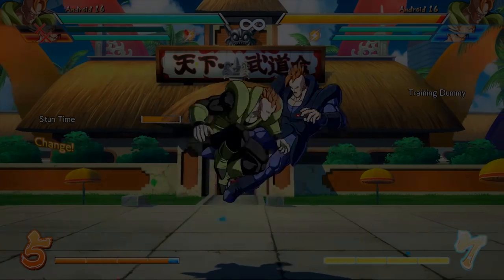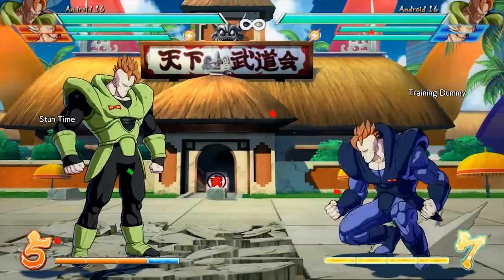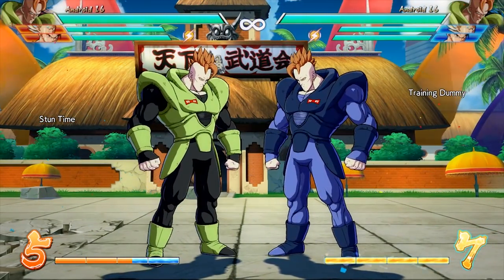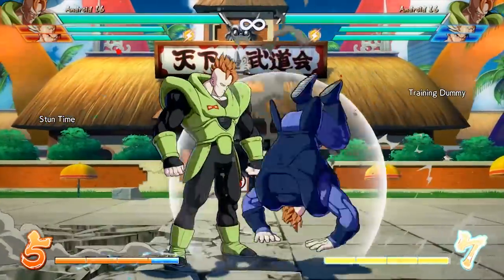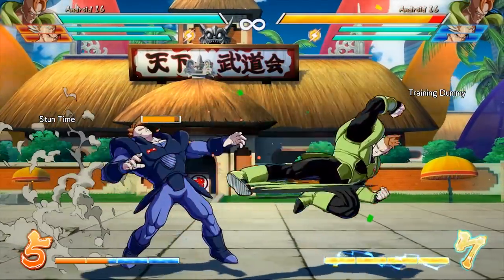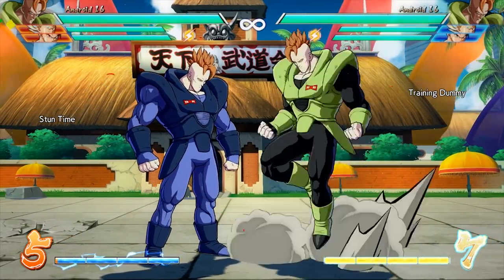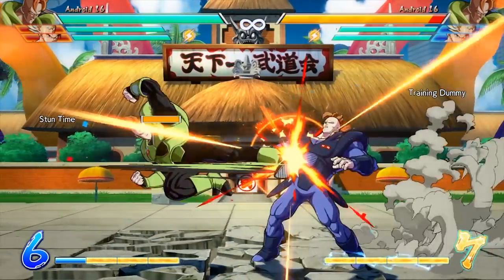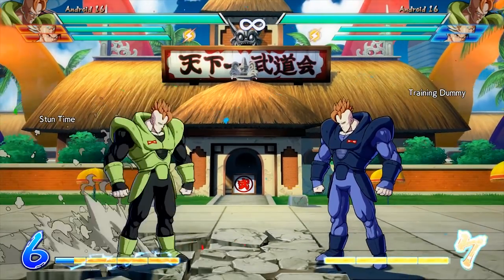Android 16 was one of the characters that could just do this for free. He could just Dynamite Driver you right into the ground — that used to be a hard knockdown. You see now, after the patch, he pops up. After he would slam you down, you would get up slowly and he would have a mix-up where he could cross you up. Online, it was pretty hard to react to — maybe even unreactable. And this was all for the price of no meter.